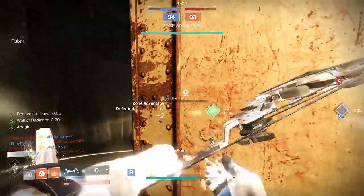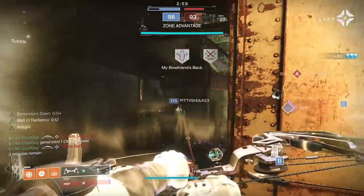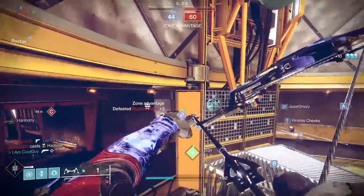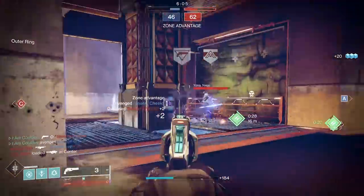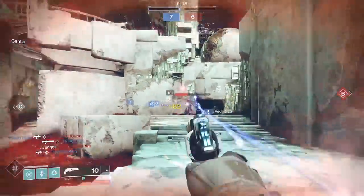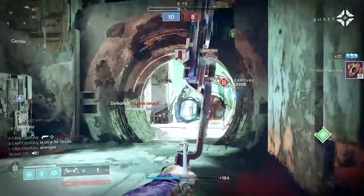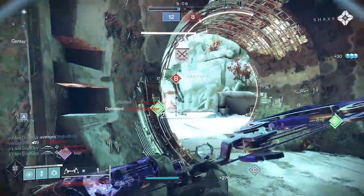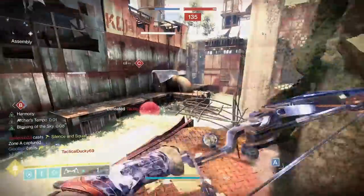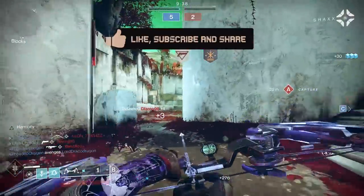We got a new bow this season and bow mains are rejoicing. Just like Volpecula, Wolfe Tone's Draw has a lot to offer. Wolfe Tone is a top 3 bow in the game, hands down. You can use it anywhere with an appropriate roll. This bow can shut down a lobby — seriously, one of the best bows to come out in a long time, and it's great in PvE or PvP.